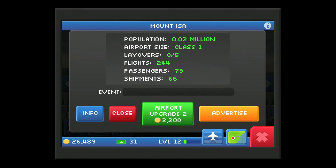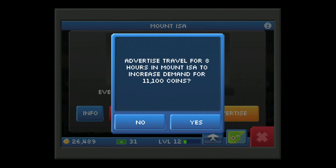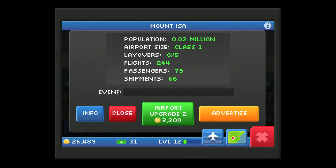Close — that closes the airport. Upgrade — airport upgrades allow you to get passengers and cargo that pay more. Advertise — you spend some money and it does the same thing, but only for a temporary amount of time. For example: advertise trial for eight hours to increase demand, but it would cost about half my money — we won't do that, because it's a little small airport.